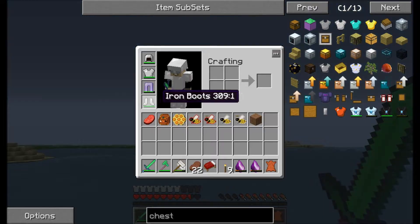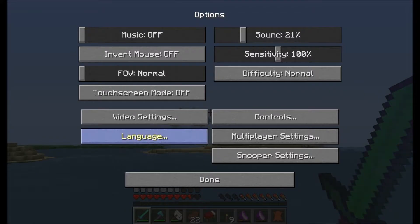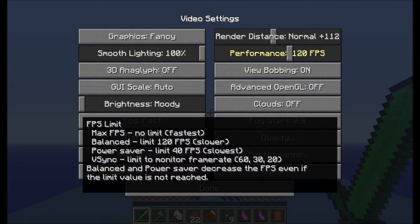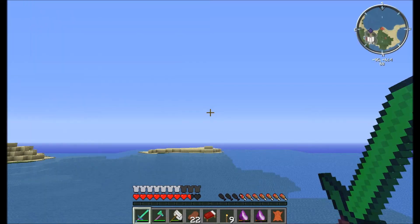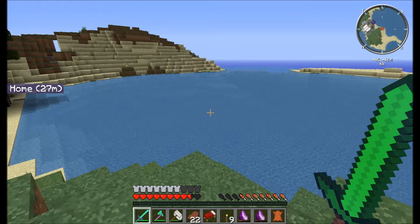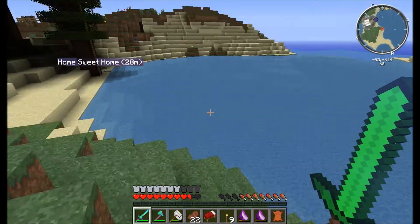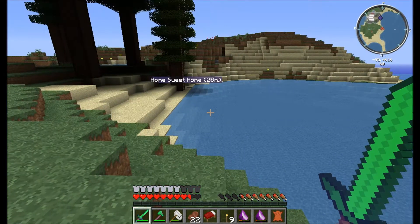Why is the render distance so short? Let me change that — it actually might be where I need it to be. You can change it in Optifine, which I have never used before. I thought I'd get it because look how cool — this water looks awesome.